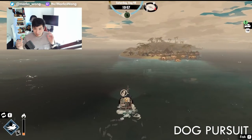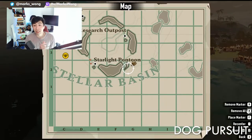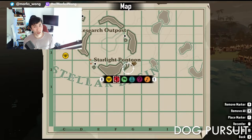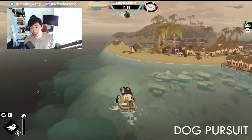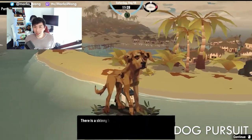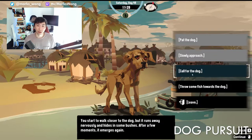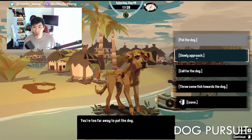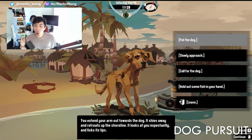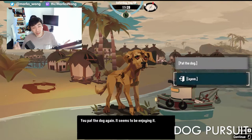Starting things off on a happier note, the first pursuit I'm going to cover is the Lost Dog Pursuit. Found in the Stellar Basin at around G2, you'll hear a dog barking — just head on over and interact with it. You're going to want to talk to the dog in this order: first throw some fish, then slowly approach, call for the dog, hold out some fish in your hand, pat the dog, pat the dog again, and then just leave.